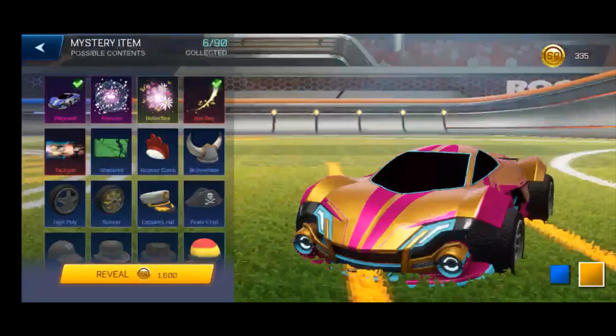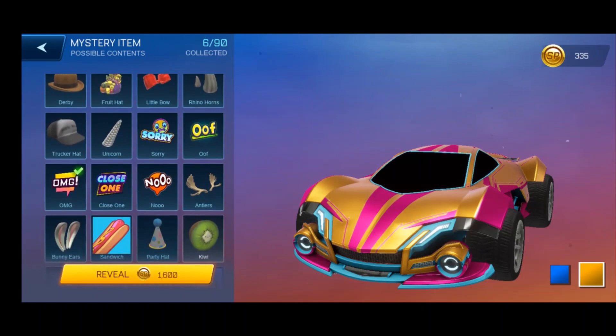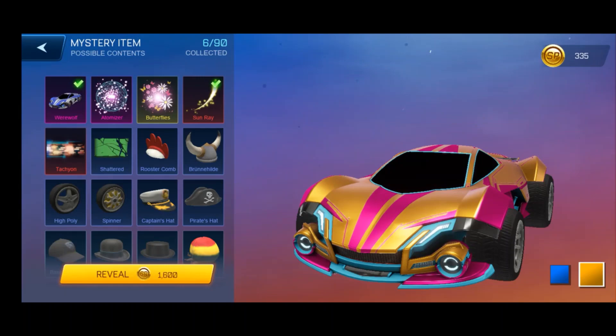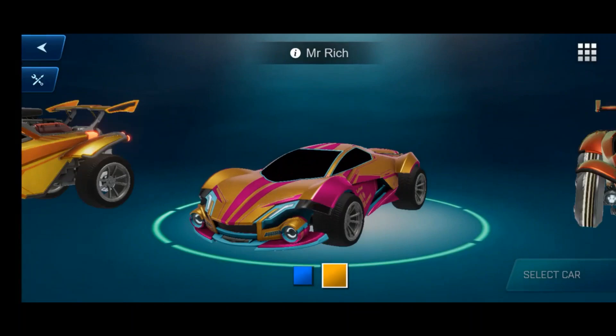Moving on to mystery items, we have what is called SP. You might have seen that the second reward you get is 2000 SP. SP is the in-game currency where you can get mystery items by buying them, and it gets more expensive every time you buy it. I was very fortunate to get this Sky Blue Werewolf, which is apparently painted Sky Blue and is Black Market rarity.